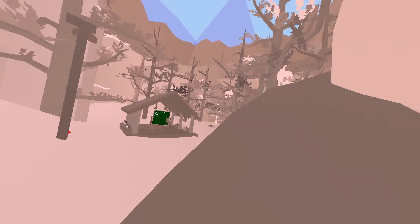It's kind of hard to move up because I can't see the ridge on the stump. Everything is literally only one texture.